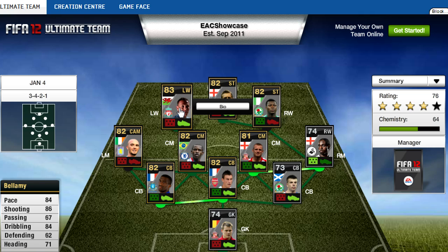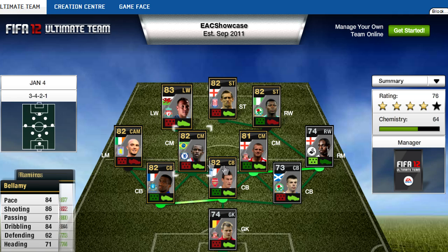And this is Bellamy — pace 84, shooting 86, dribbling 84. And that is Bellamy on the left wing. So that is the in forms on the actual team.